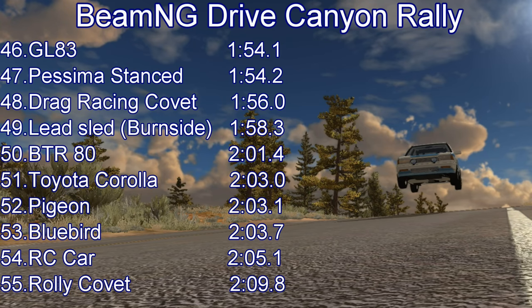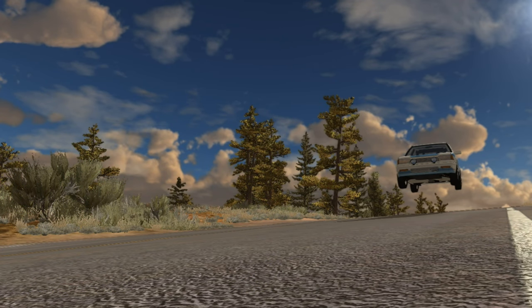The BTR-80 is in 50th place with a 201.4. I'd hoped it might have been a little bit quicker just to embarrass some more vehicles. It still goes faster down this course than the Corolla, the Pigeon, the Bluebird Bus, the RC car, and so on. It's not that far down on the drag racing Covert and the lead sled. I think that amphibious car has perhaps been one of the biggest surprises I've had in this series — really nice to drive at a pretty respectable time. That's going to be it for this episode — links to all the mods in the description so you can download them and have a go yourself. Thank you very much for watching and until next time, goodbye!